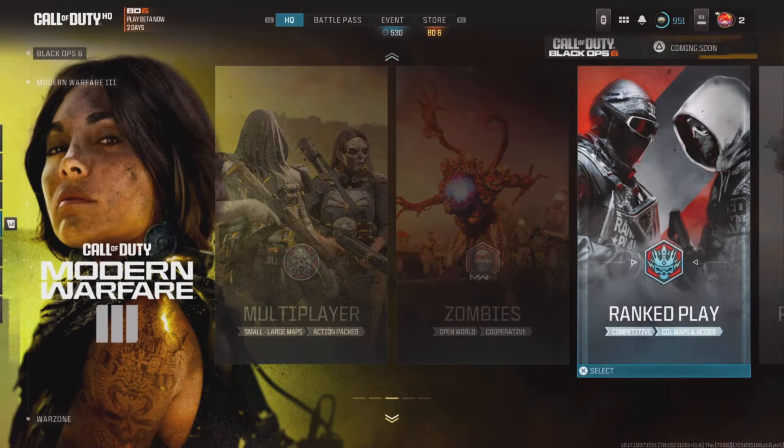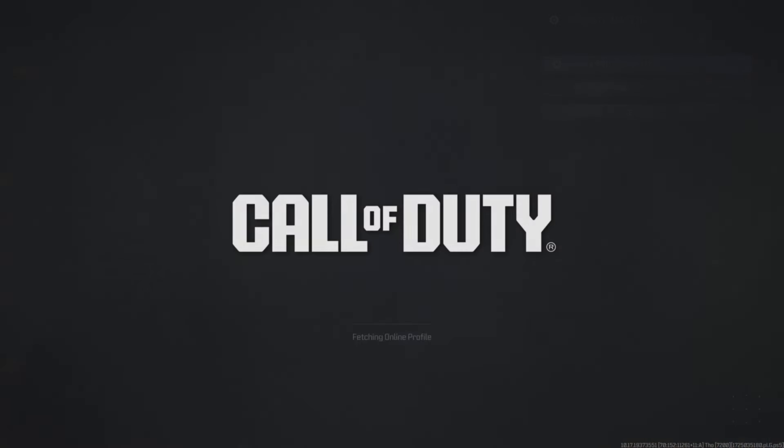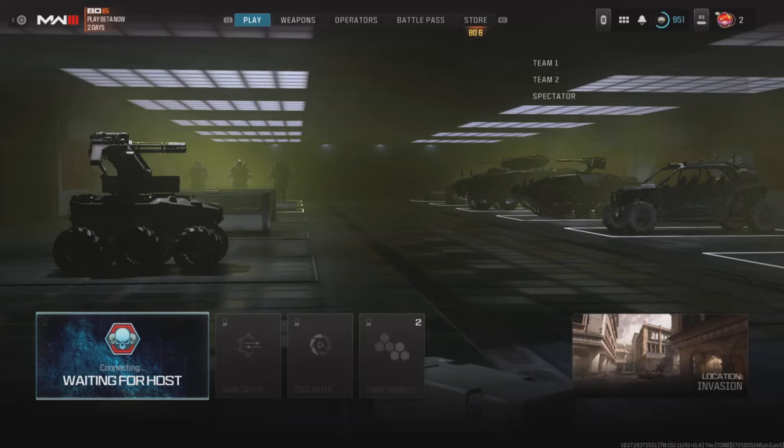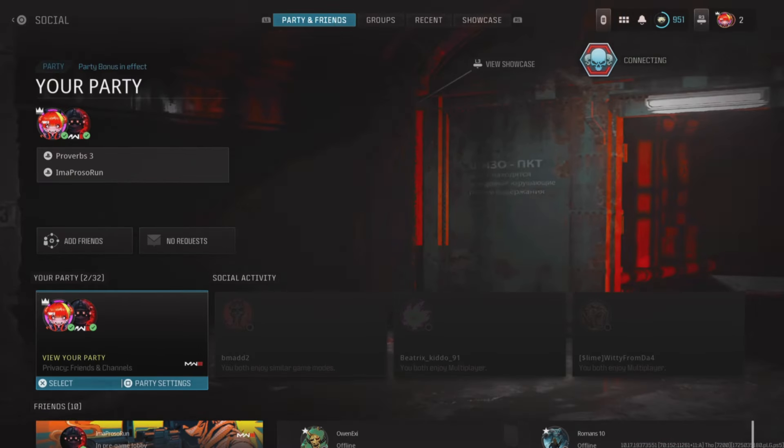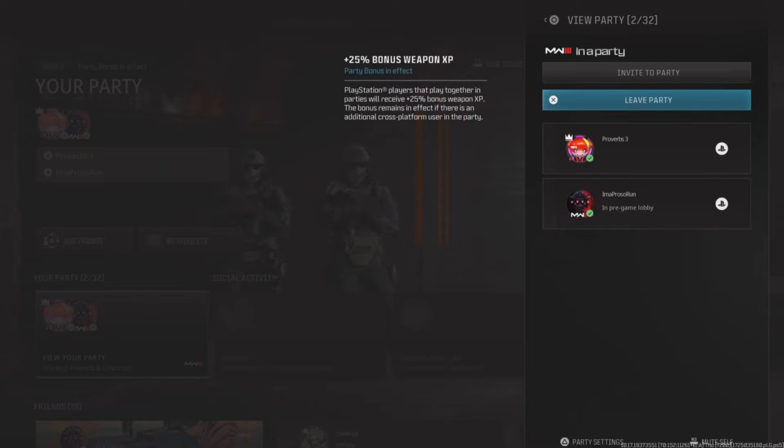Now go down to Multiplayer Private Match and create a match. Once you're in Private Match, the host will need to open Social, then open up the party and select Leave Party.